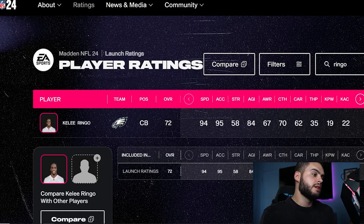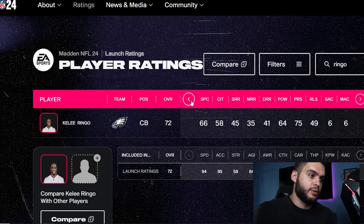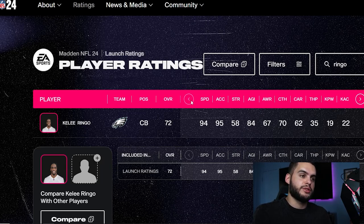Next we got Kelee Ringo — this guy is just a beast. When I saw him get drafted to the Eagles, I don't know how he'll fare in real life, but I knew he had the frame. I think he's like 6'2. He has 94 speed and 95 acceleration — these rookie corners are just insane. He's a physical corner with that frame, speed, and height. He's a 72 overall, more than high enough to be built. With the Eagles' front seven getting pressure, that's going to help the cornerback situation. He has 70 man, 72 zone, and a 75 press — he can be built as either a man or zone corner. He's going to be a monster, and if you acquired all these rookie corners you'd have the most insane secondary ever.